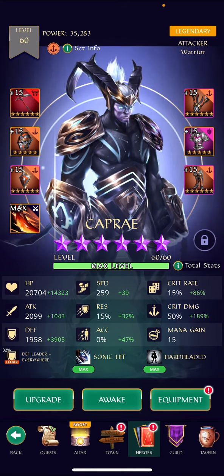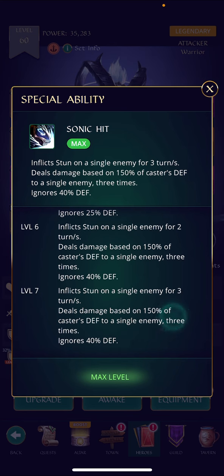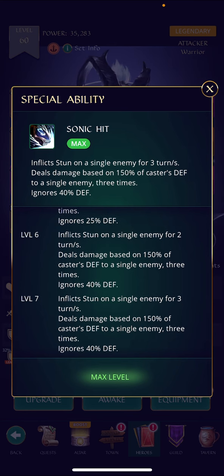Let's start with special abilities — I've got him all maxed up on tomes. He inflicts stun on a single enemy for three turns. From what I understand, that is a guaranteed stun unless they have immunity, because there's no percentage tied to it. He also deals damage based on 150 percent of the caster's defense to a single enemy three times. I'm a big fan of heroes that deal damage based on defense.